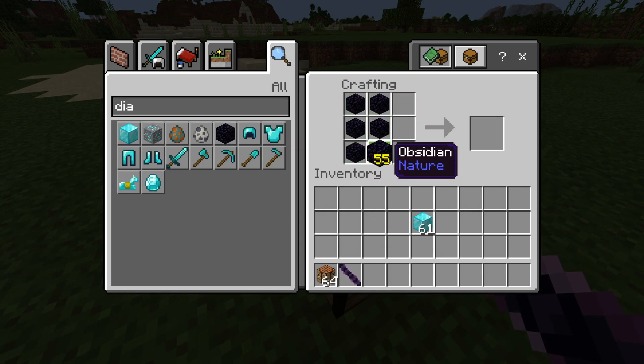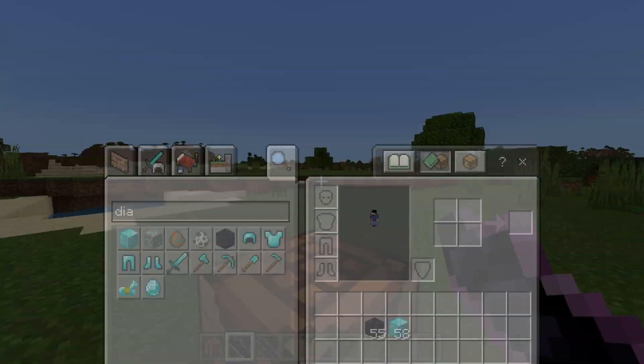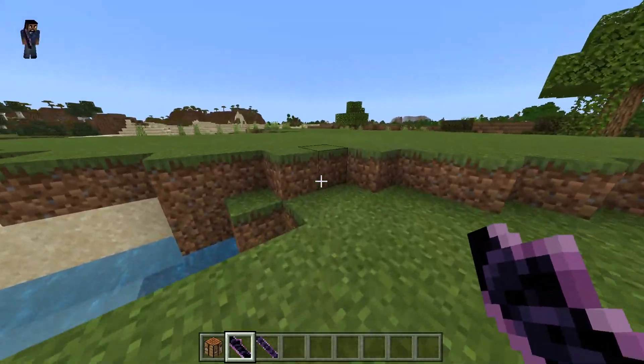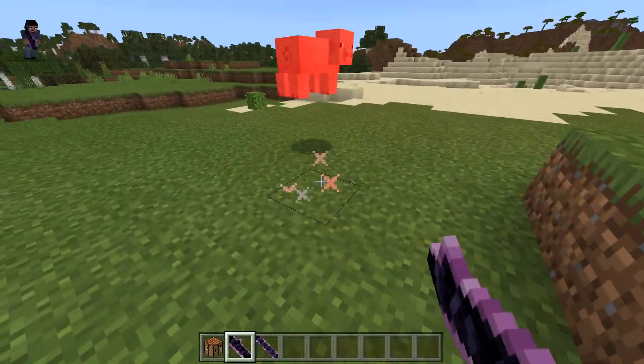Here we have it. So now what we're gonna do is we're gonna take two of these and actually craft this up — we do three there — and there we have it, we have an obsidian blade! How cool is that? An obsidian blade, which will also do some damage, which I kind of want to test out and see how much damage this actually does — which is probably why I should also spawn in some mobs.